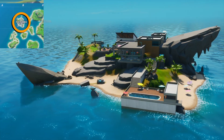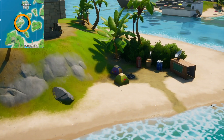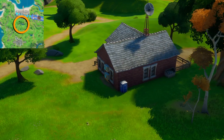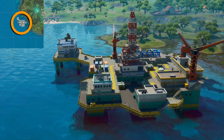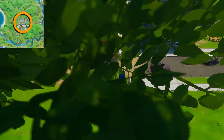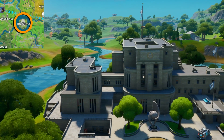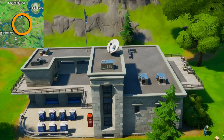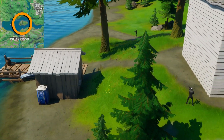The locations you'll find them at are the Shark in grid B1, at the islands in A2 and B2, in between Sweaty Sands and Holly Hedges at B4, at the Rig at B7, around Pleasant Park at D2 and D3, at the Agency in E4, in and around the safe house at D5, and at the safe house on the island in the top right of grid E7.